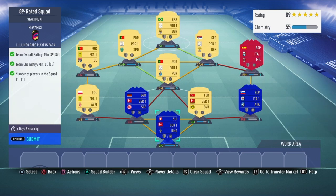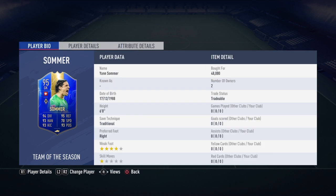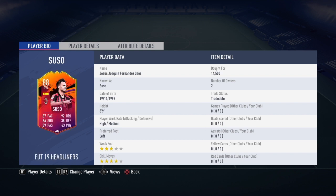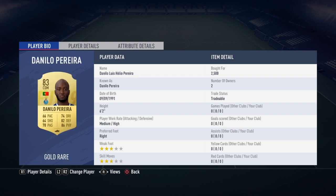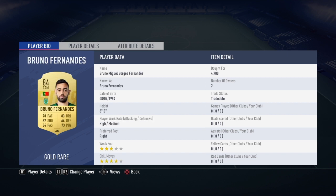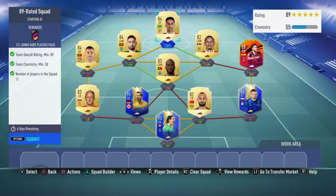As you can see, there's no loyalty required for this SBC. These are the players I used for the 89-rated squad. That is the squad — going to submit it and move on to the next squad.